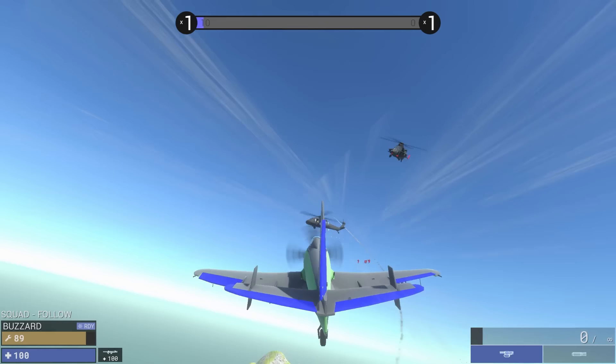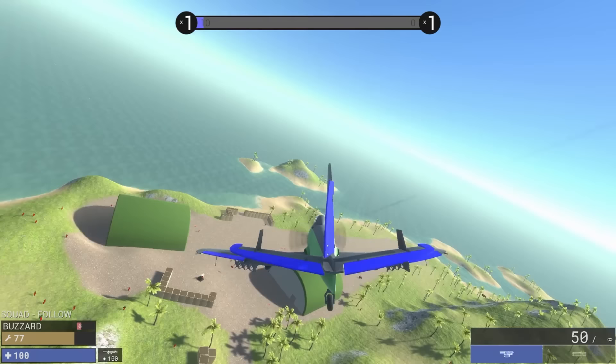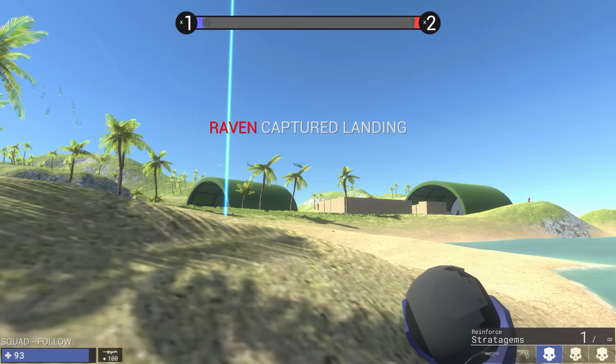I'm pretty sure that was friendly fire, which shouldn't surprise me, but it always does. Missiles! Look at all those red guys. What I need is a plane that can drop the heavy napalm. This is reinforced. I'm gonna buy myself some time using some reinforcement stratagems. These guys are gonna be the dummies — the distraction dudes. They're gonna come down, each pod drops a single guy.